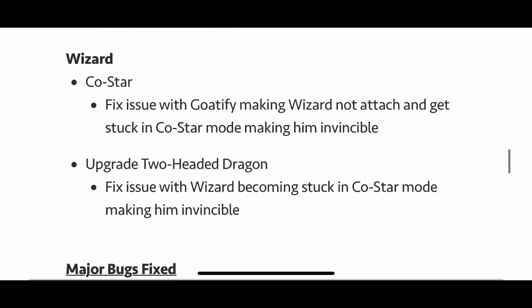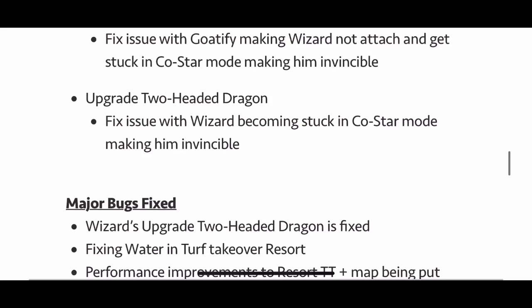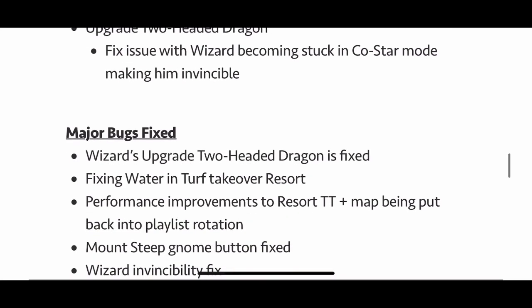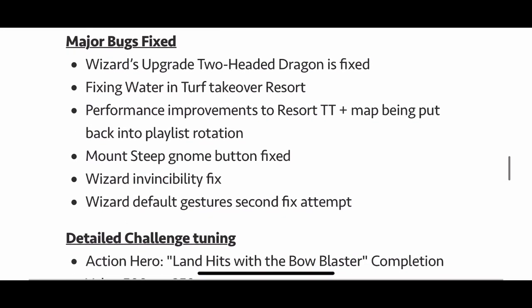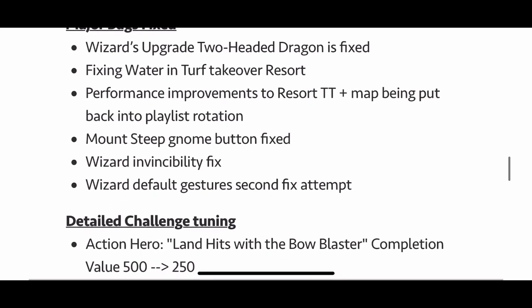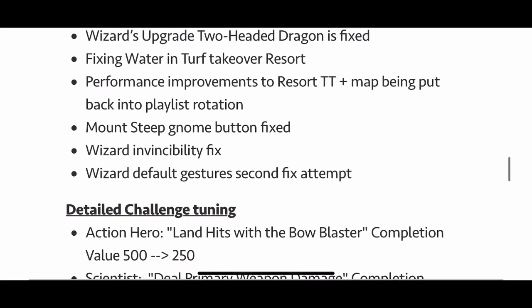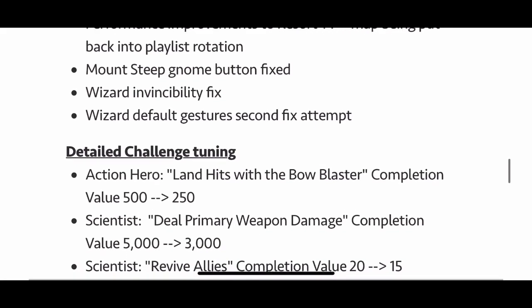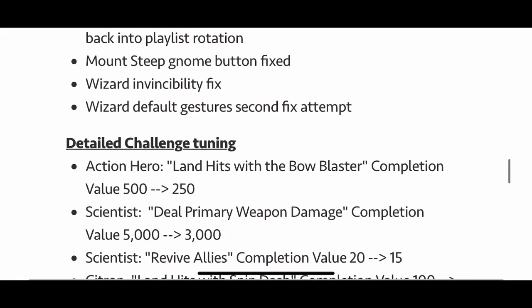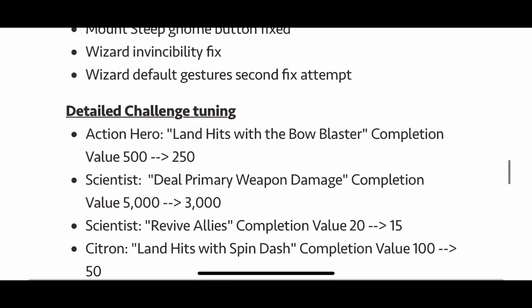Wizard CoStar: there was an issue with Goatify and the two-headed dragon upgrade — they fixed the issue with him becoming invincible in two-headed dragon form. Major bugs fixed: the turf takeover water is back because it was apparently disappearing, with improvements to that map so it's back in rotation. The Mount Steep gnome button is fixed — there was a problem with it keeping people from 100%-ing Mount Steep. Withered invincibility fix, and Wizard default gestures fixed on a second attempt.